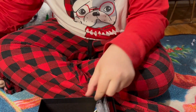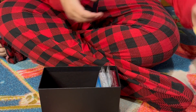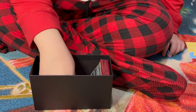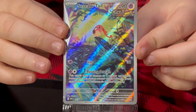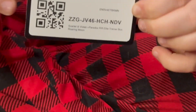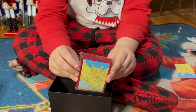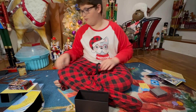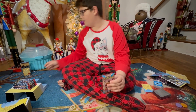Then we get to the packs — we get nine Paradox booster packs, which we will be opening in just a minute. Set these over here, and then we got the separators. We got energies, and then we got this really cool code card. And then these really cool sleeves that come with the box.